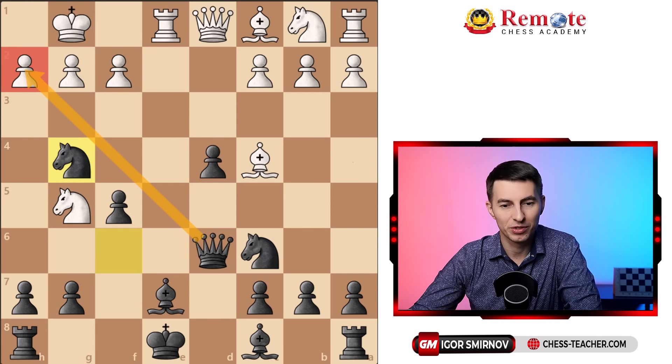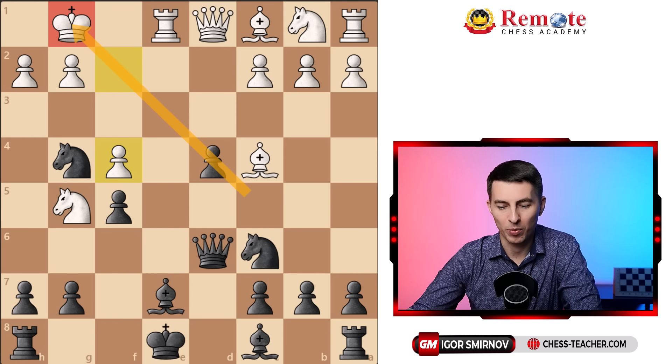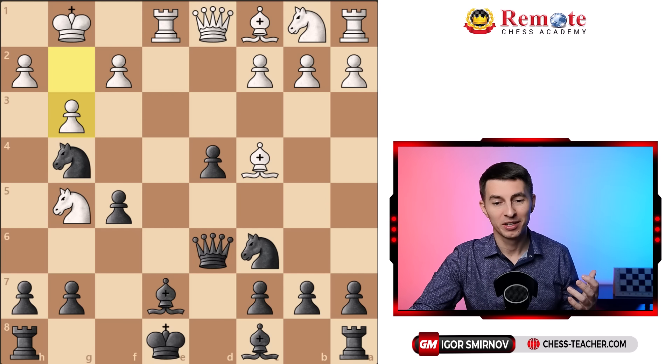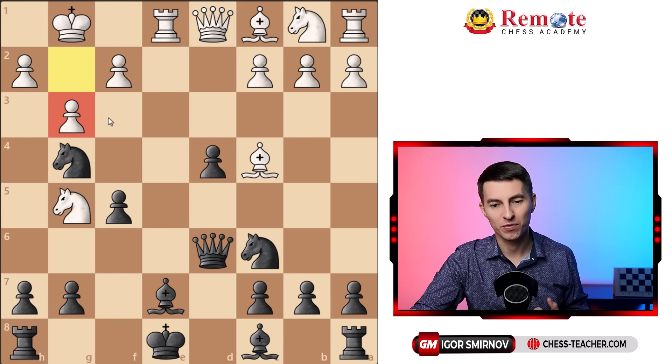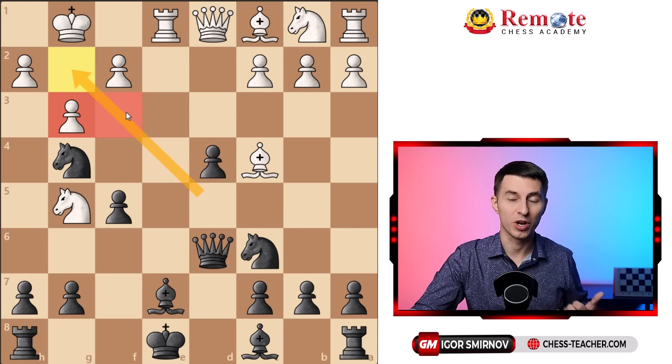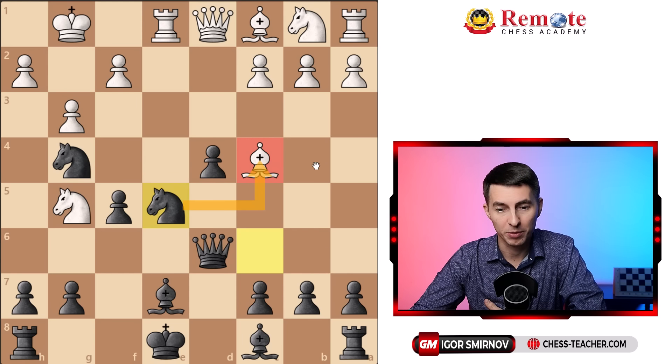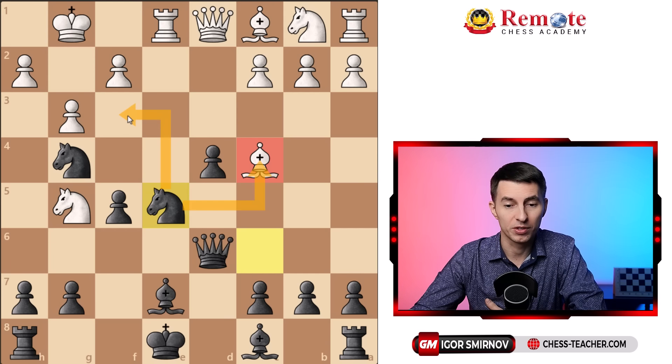Going back a couple moves, white still needs to cover the h2 square. We know that f4 weakens the diagonal and is deadly. What if instead he goes pawn to g3? That also leads to very spectacular variations. The disadvantage of g3 is that it weakens the diagonal as well as the a3 square potentially. You start by going knight to e5, a multi-purpose move: it hits the bishop, keeps an eye on the f3 square for a possible invasion, and covers the e6 square so your opponent cannot jump there and attack you. A really well-placed knight.